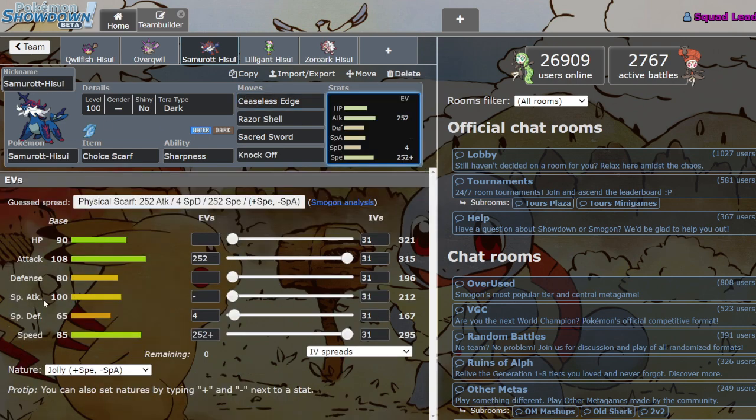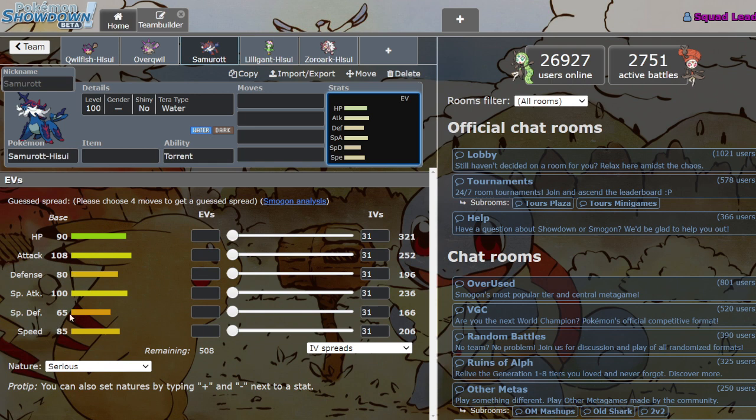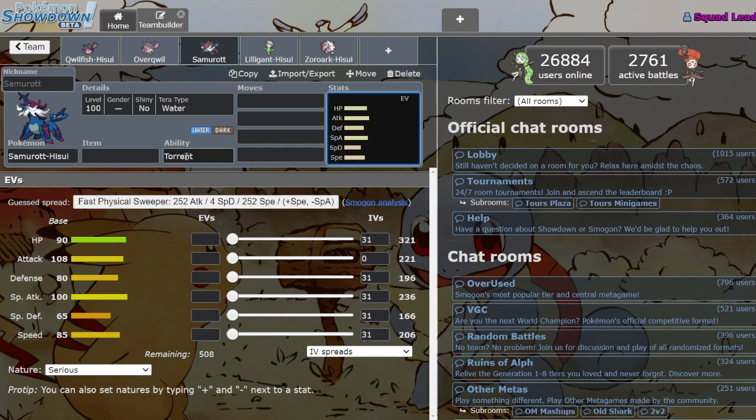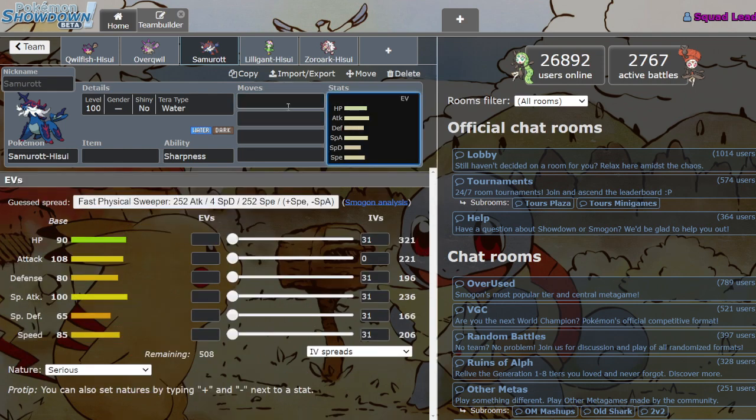Looking at his stats — they're not that insane. They actually gave him 15 extra Speed, which is pretty big honestly, but he's a little less bulky to compensate. They also swapped his Attack and Special Attack for some reason. But 85 Speed is super workable — great speed to run a Scarf — and he has priority so it's not even that big a deal. 108 Attack doesn't seem that strong, but when you've got Sharpness and your moves are all boosted, you're hitting harder than you expect. Hisuian Samurott is definitely a major glow-up.